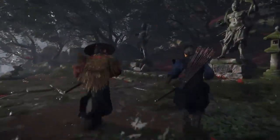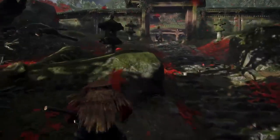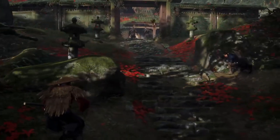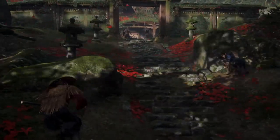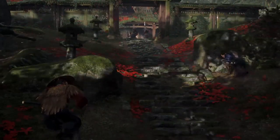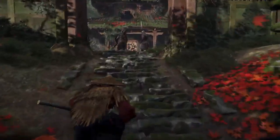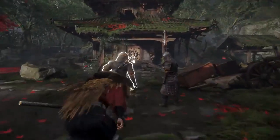Storyline and characters: Ghost of Tsushima follows the journey of Jin Sakai, a samurai warrior fighting to free his homeland from Mongol invaders. The game's narrative is deeply rooted in Japanese history and culture, providing a rich storytelling experience. With the Director's Cut, players will experience additional story content and character development, particularly through the Iki Island expansion, which adds layers to Jin's character and his motivations.